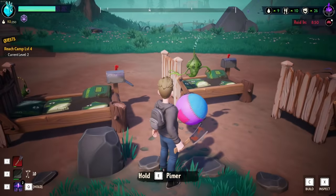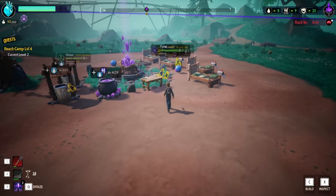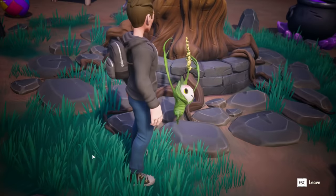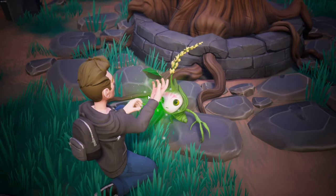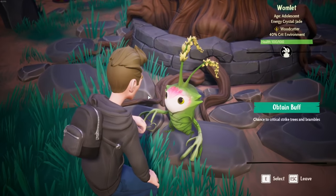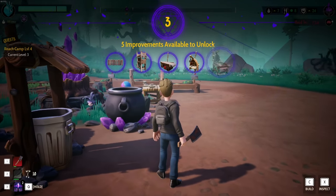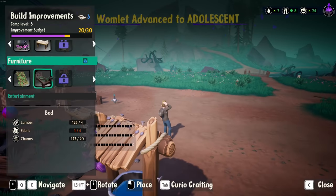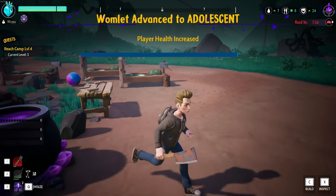There's one of you that only needs one more. Let's do the inspect stuff. J times five - which one of you needs only one more? Let's check out Womlet - Womlet, how many do you need? Perfect yes! Age drake - there you go bud! I have a camp level three now! Our camp should be level three - yes! Camp budget increased from 20 to 30, heck yes! We have a raid in seven minutes that's fine. Womlet advanced to adolescence, woodcutter! Camp XP increased, player health increased - awesome!